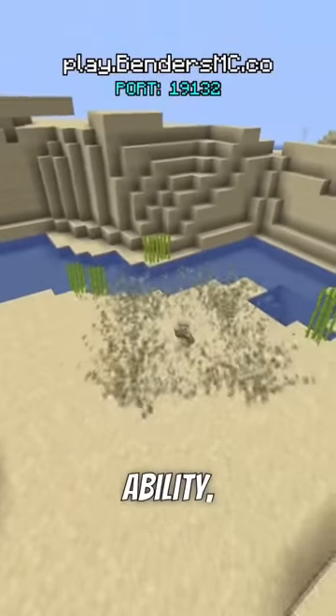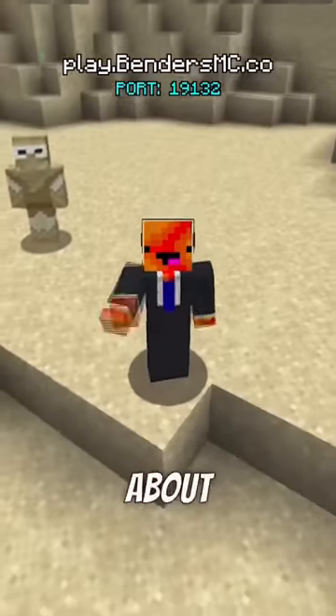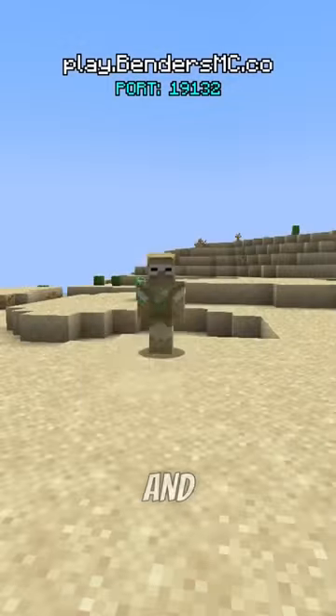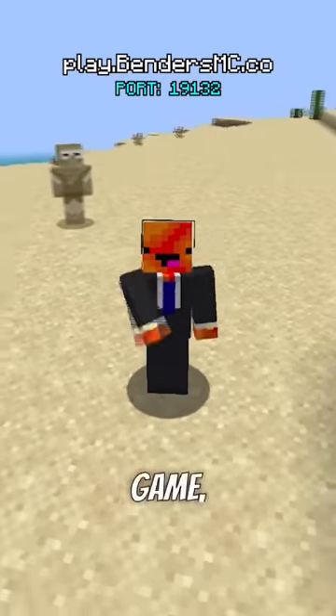Or the dust devils ability, which creates a mini sandstorm to protect your character from nearby enemies. Can't forget about sandblast — this ability throws sand, which deals damage and blinds your opponents. Okay, sand might not be the most powerful element in the game, but it sure is annoying.